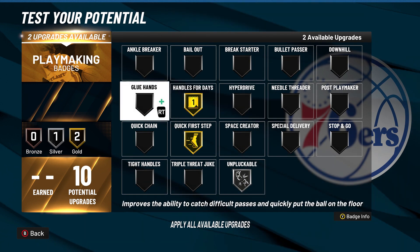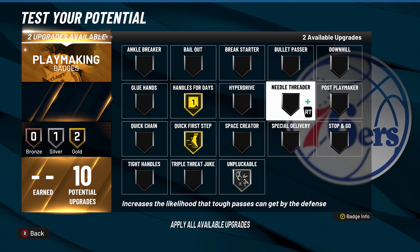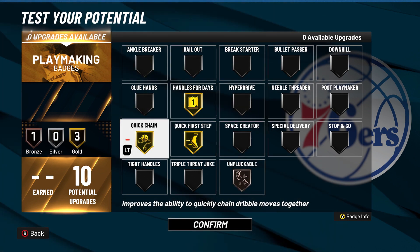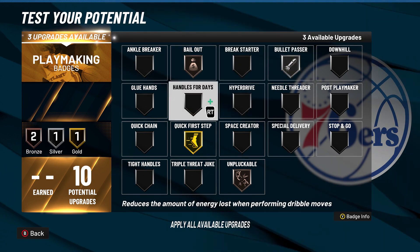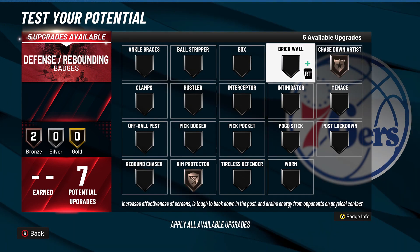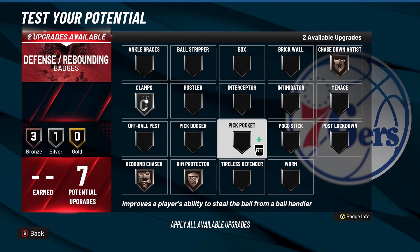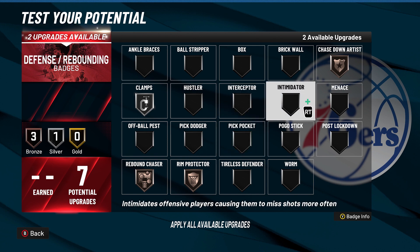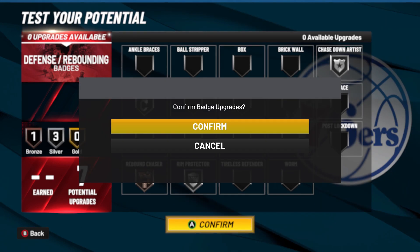You can also fade with this build — difficult shots, circus threes — especially if you go with shot creating takeover. With the playmaking badges, you're gonna want quick first step at gold at least. Unpluckable, bailout, and bullet passer all help, but you only got 10 slots. If you want things like quick chain and hyperdrive, you can take off passing badges and put more dribbling badges on. If you think you won't be dribbling too much, you could take handles for days off and put up bullet passer, bailout, and unpluckable higher — especially if you're playing the 1v1 court. I would say put on quick first step, handles for days, and quick chain. For defensive badges, rim protector and chase down artist are gonna help you a ton — with blocks, if they beat you to the hoop, you're gonna feel a lot better defensively. Clamp silver gives you those nice cutoff animations, and with your remaining slots you can put on pickpocket, interceptor, or hustle.